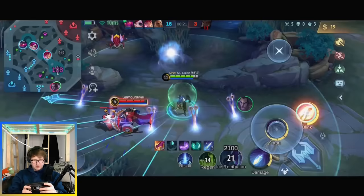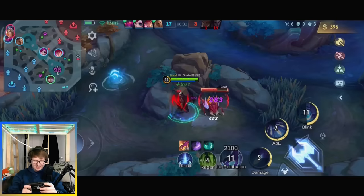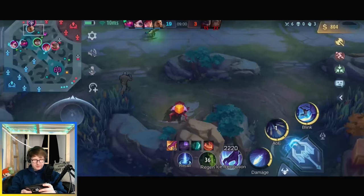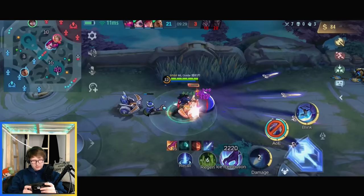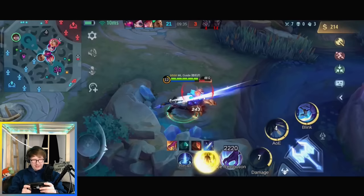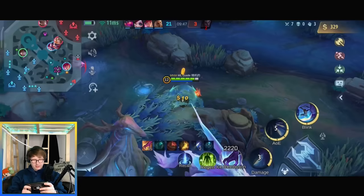We lost our turret — pretty pointless. If you miss your first skill you can also use your ult to reposition yourself. There's Zask — I don't know if he popped his ult. Now he popped his ult so we're just waiting. We don't even need our ult for that. The one thing I don't like so much about Gusion is he's really not that fast at pushing or clearing waves, so you're a little bit dependent on your allies.